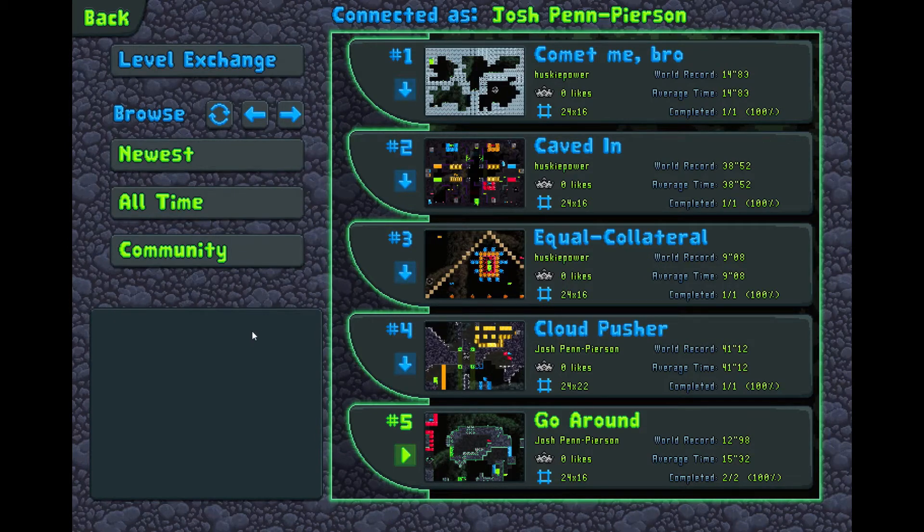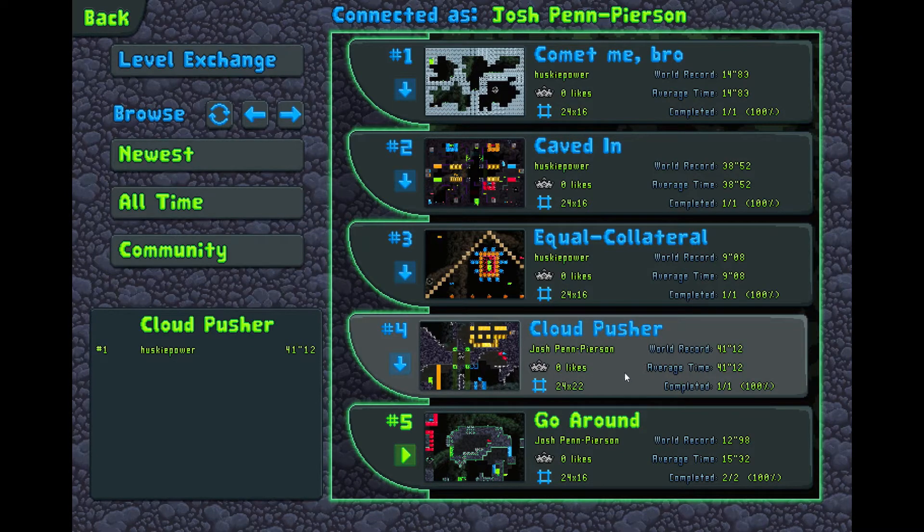Hello, hello everybody! Today let's play an easy level because I'm tired. I know that Cloud Pusher is hard because I made that level, and if we look here, the fastest time is 41 seconds.